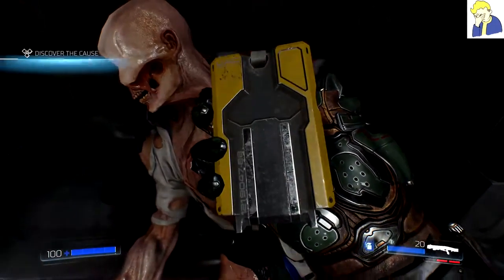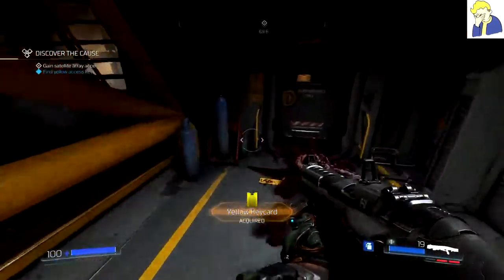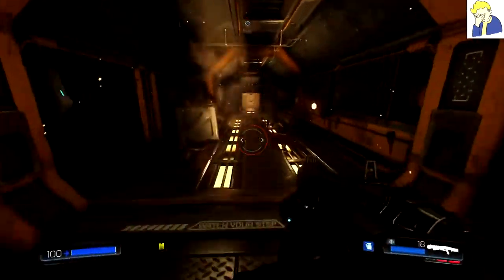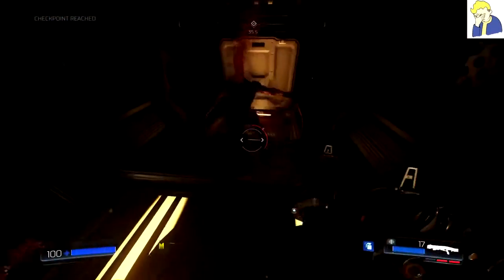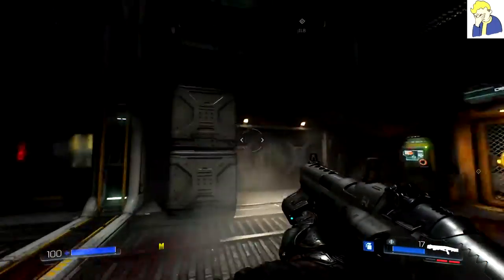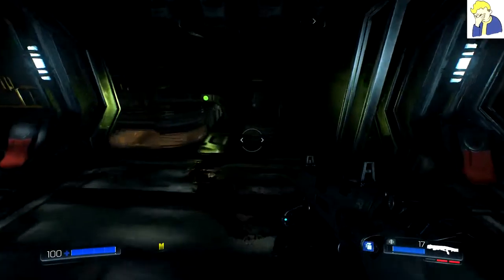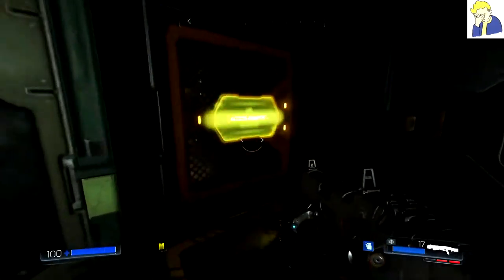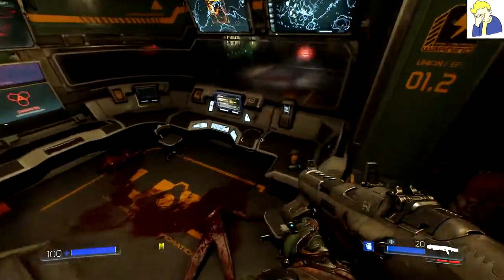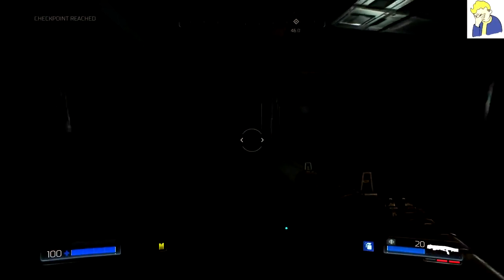Go ahead and take this, go through the jump scare, open this door, and this is going to lead us back to the drop down. Rather than go through the door like the game wants you to, we're going to jump back up here and go into the yellow key card room. Open it up, pick up health and ammo. This is going to deactivate all of the doors that have been locked yellow so far. As soon as we do that, we're going to go back around the corner and lift up this little bunker door and drop down in.